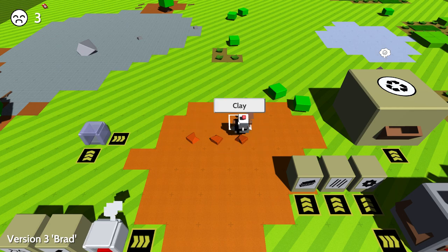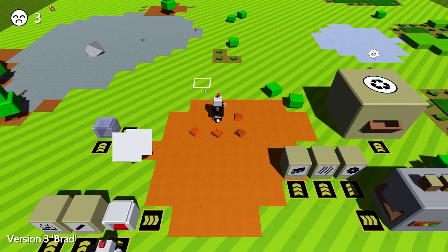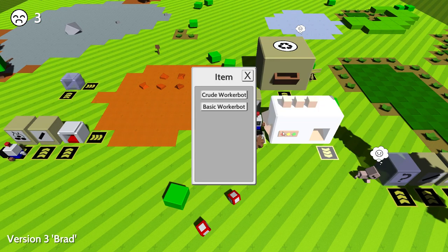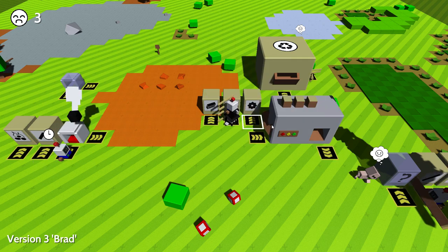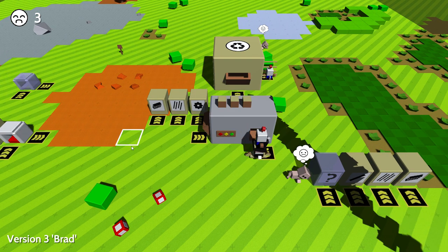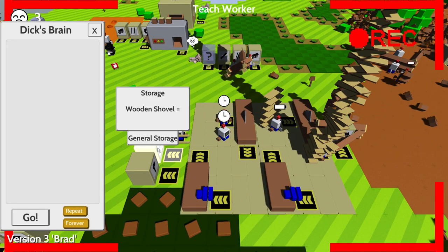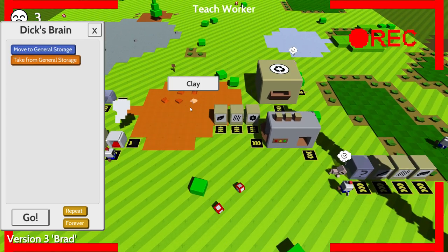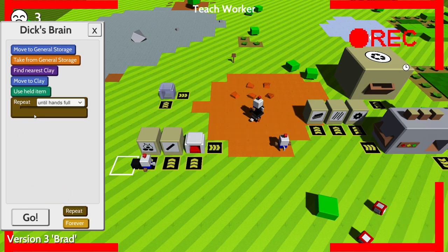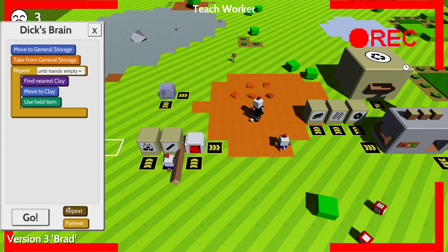We need so many more robots. Let's have a clay guy. One two three four, one two three four — there we go. I'm gonna teach you — his name is Dick, that's amazing. I'm gonna teach you to first pick up a shovel, go over here and do that, and you're gonna repeat this until your hands are empty. Like that, forever.